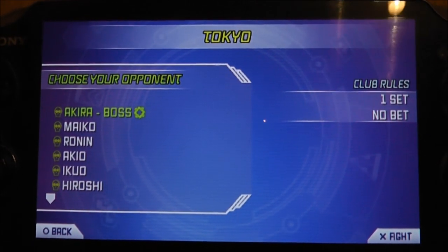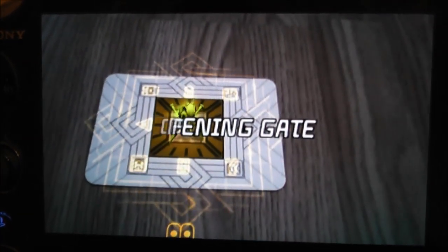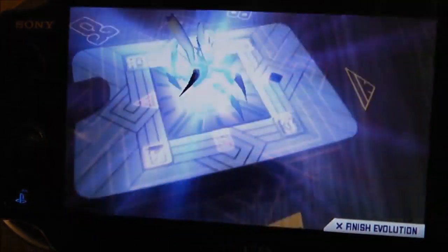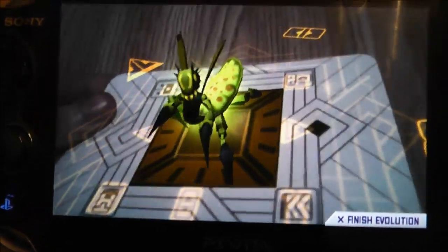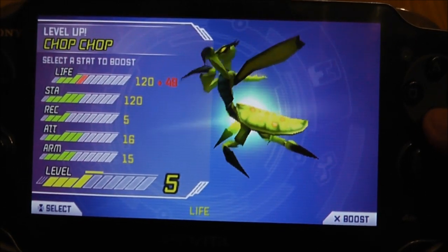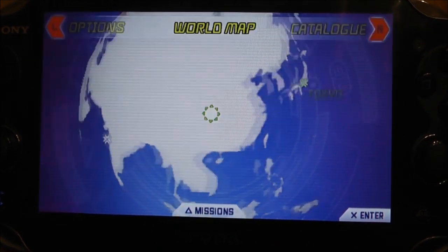Now moving on to the final Invisimal evolution — Chop Chop! Okay, Chop Chop is evolving now. Look at those claws — or arms, whatever they are! I've been going for armor with Chop Chop. I want to upgrade life and armor for a bit and then I'll go for attack. Okay, so that was the last of the Invisimals evolving.